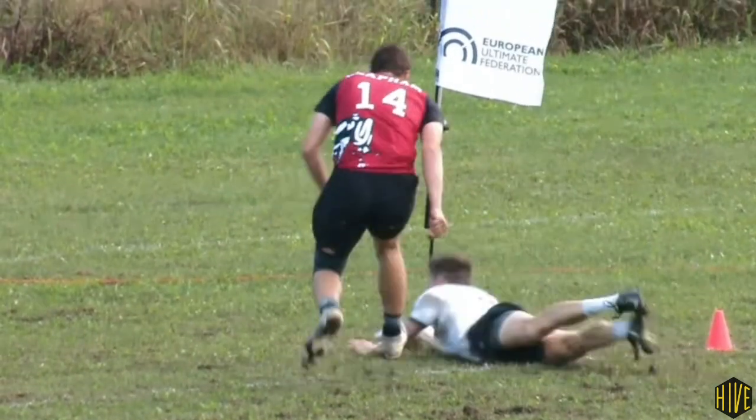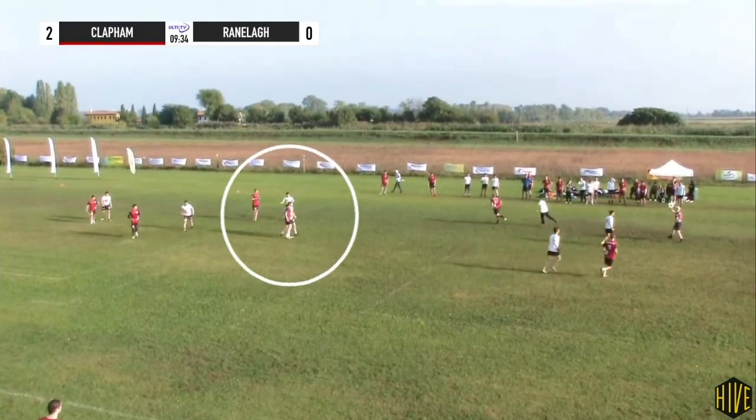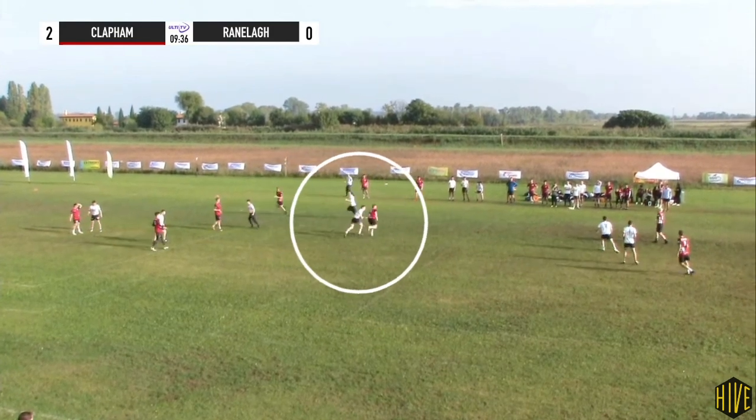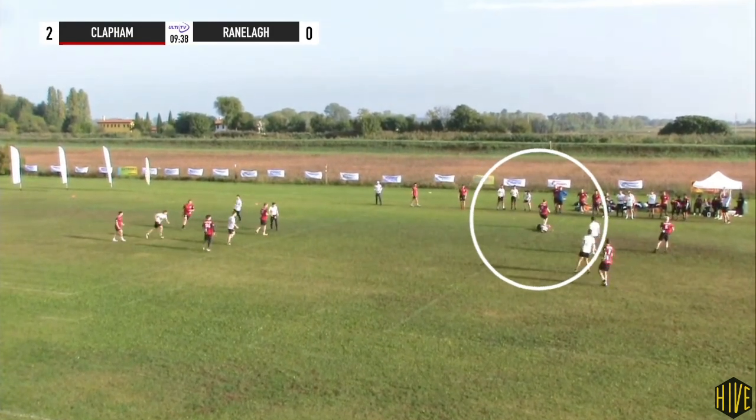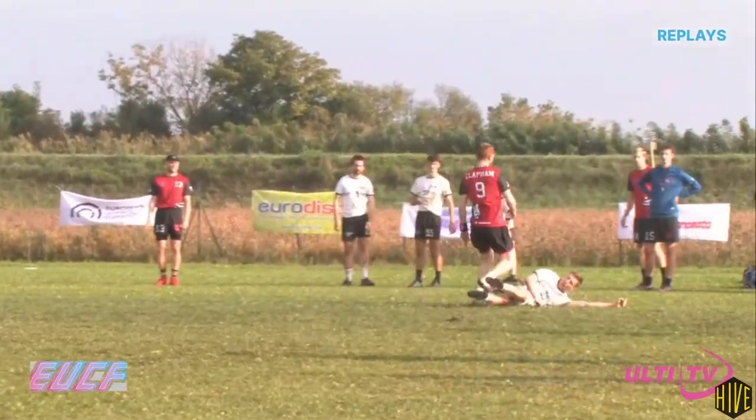The first player we're going to look at is Sam Murphy from Ranola. Murphy had a really good game. He gets a D here very early on, punishing Orcork for not quite cutting at the right kind of angle. He's right there with the layout block to cash in on that mistake.